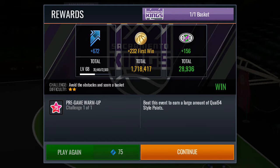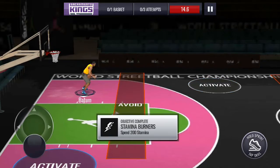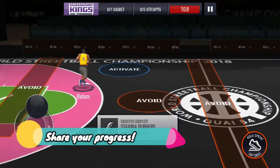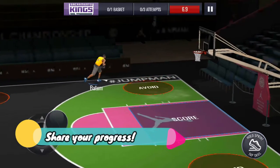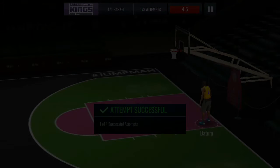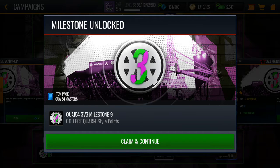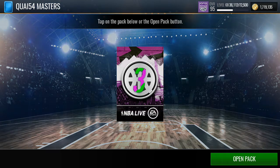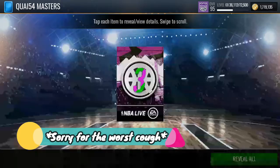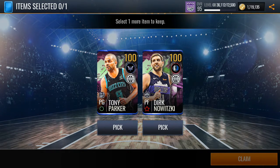All right, what we need now is just 100 more. Let's play another one — we just need one more. This is an easier version, so all we need to do is avoid these guys, score, and boom. Here we are — we're going to get ourselves the 100 overall Dirk Nowitzki, the power forward. We got ourselves Milestone 9, which is the master. We're getting the Kuwait 54 master Dirk Nowitzki. It took me around three days to finish this, and I'm pretty sure you guys might finish it in two.